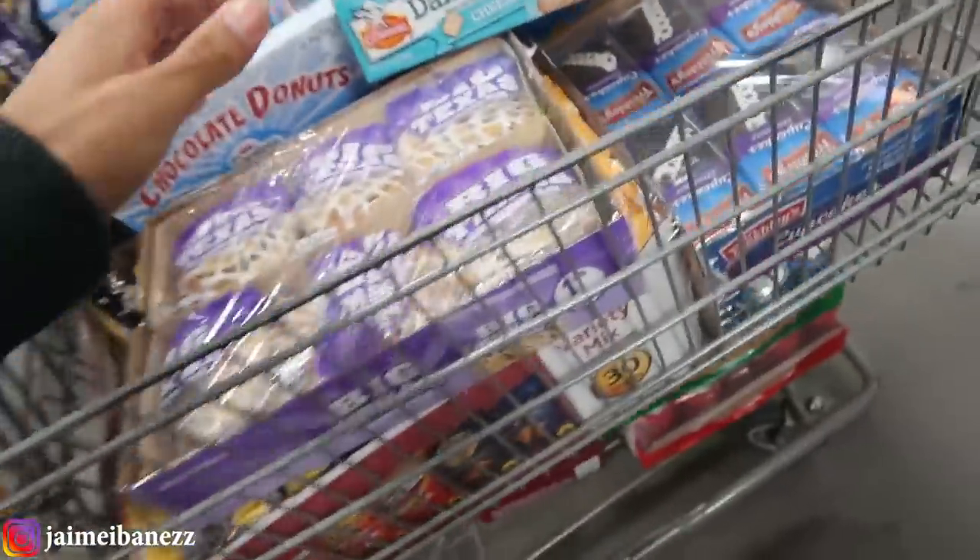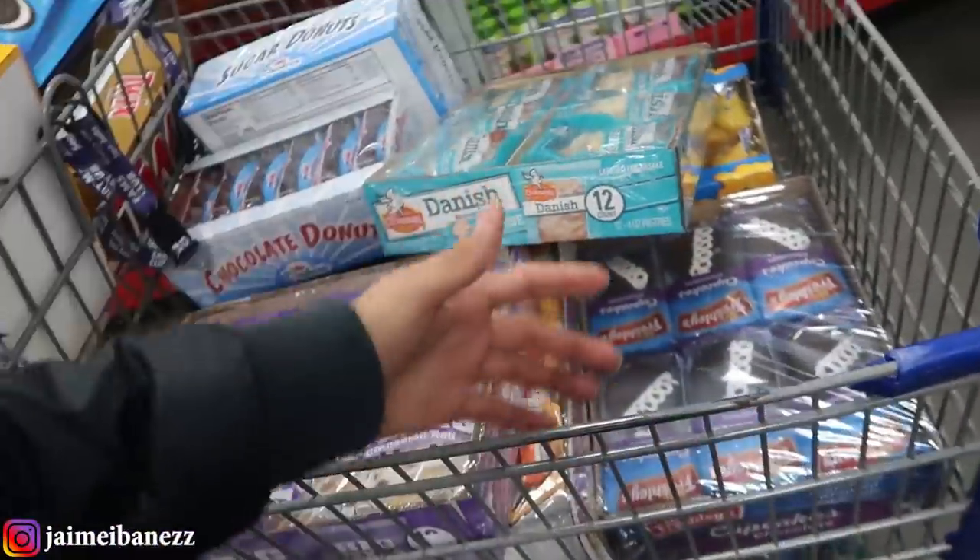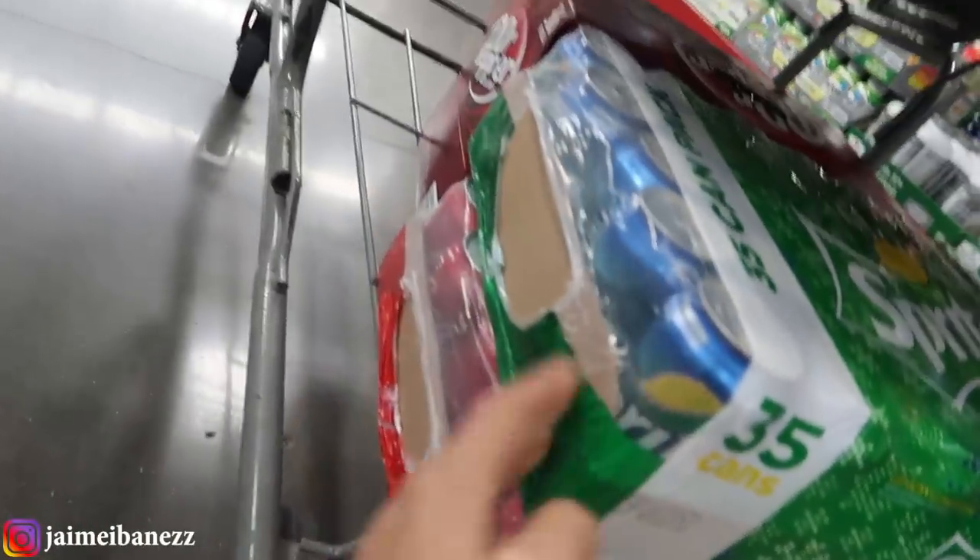If you guys want to see a video where I come to Sam's and show you guys what I normally buy, let me know — a few people have asked what my best sellers are and what drinks I buy. I'm pretty much done getting everything. We got a whole bunch of pastries because that's what I was most out of, and down at the bottom we have Sprite and Coke. After paying I completely forgot about the Gatorade, but I really do need it because that location actually sells a lot of Gatorade. I just finished getting out of Sam's — it was so hard to record inside because there were so many people.